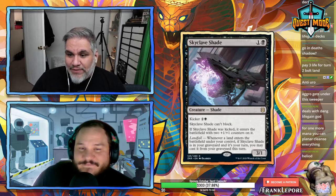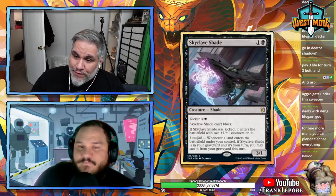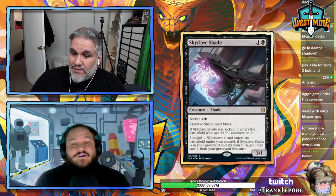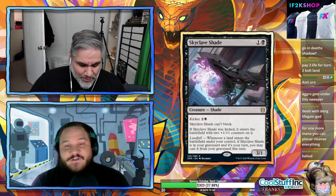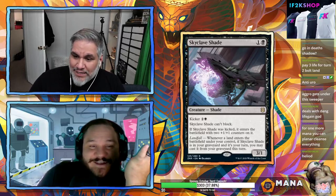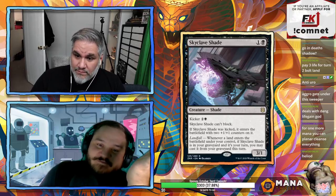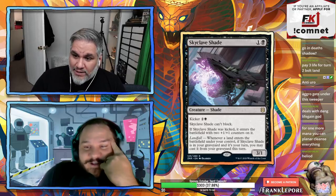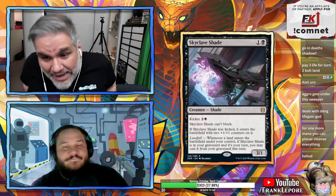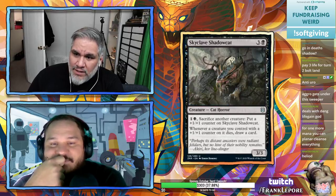Skyclave Shade: two mana 3/1 that can't block. If kicked for three, enters with +2/+1 counter — a 5/3 for five. Whenever a land enters the battlefield under your control, if it's in your graveyard and it's your turn, you may cast it from your graveyard this turn. This card is very good — top-deck a land on turn seven and you can make eight power from two mana by casting it kicked and again normally.